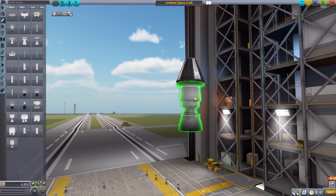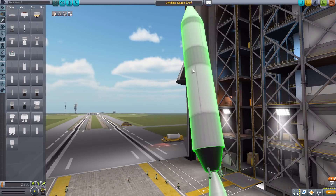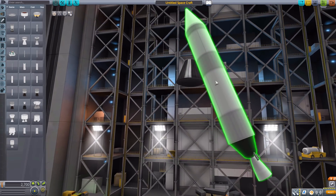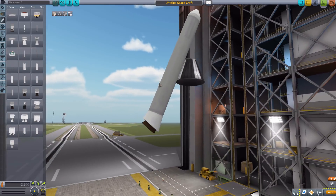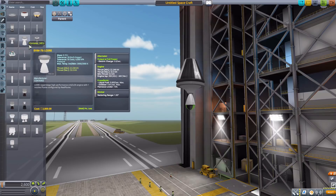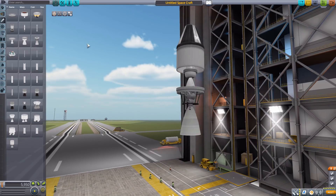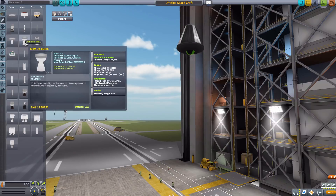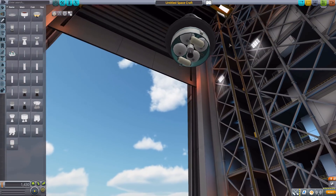The Aliana PAL is a liquid fuel and oxidizer engine that attaches radially, holding its own liquid fuel and oxidizer. The Aliana PAP is a solid rocket booster with solid rocket fuel, also radially attached. We then have the EHM7 Loire — a liquid fuel and oxidizer engine — plus a size variant, and the Sane, a more detailed version; all three burn liquid fuel and oxidizer.